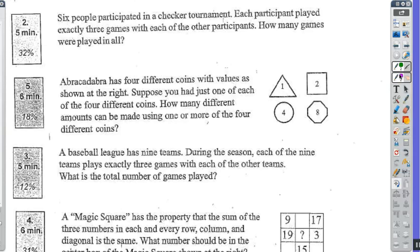This one says Abracadabra has four different coins with the values shown. Suppose you had just one of each of the four different coins. How many different amounts can be made using one or more of the four different coins? I know that I could use each coin by itself, so that's four different totals right off the bat.